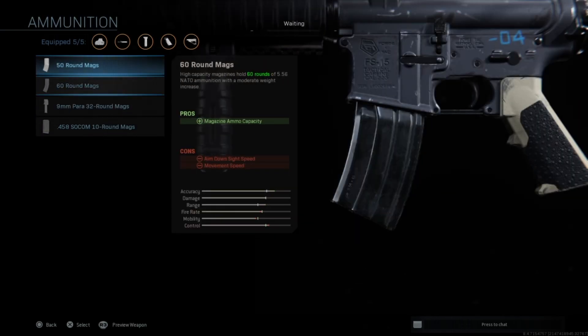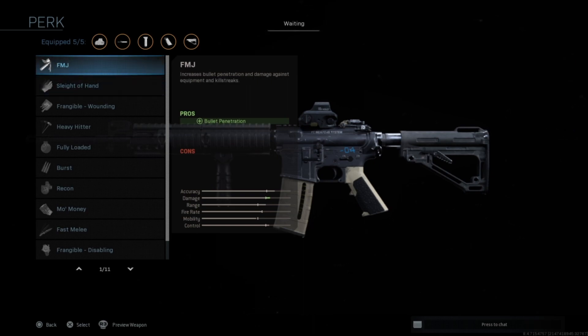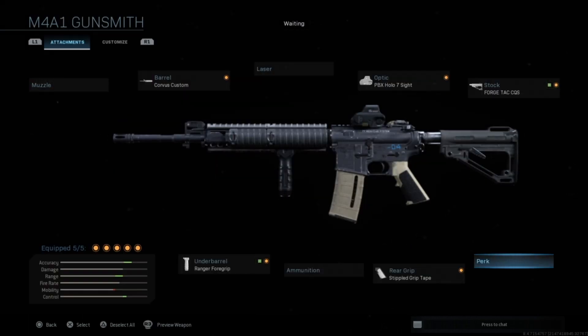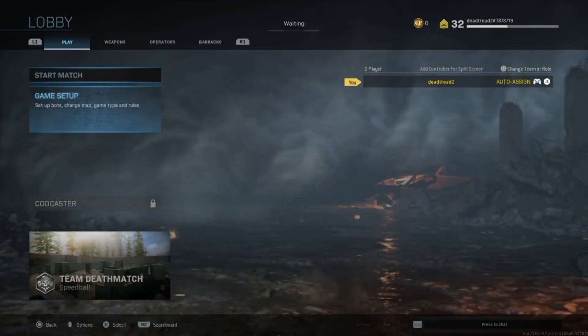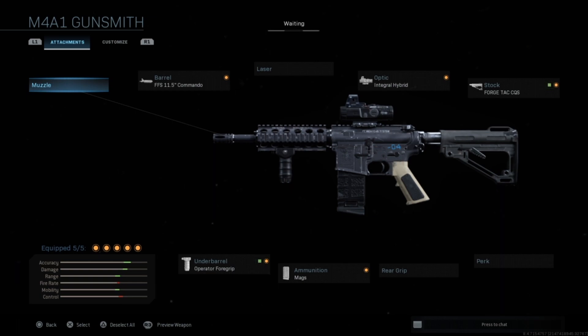Ammunition — use at your will. I don't really think this weapon needs Sleight of Hand or FMJ; you're not going to be doing much scorestreak shooting. Burst has its use, but I'm not going to suggest it — we'll talk about that at a later date. So we've got just a bunch of builds. This one here is like a Sweatlord high-mobility build.